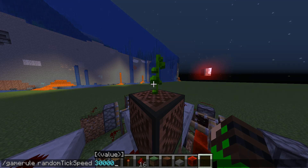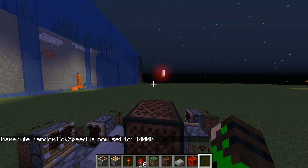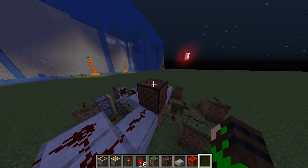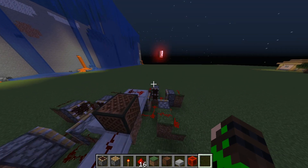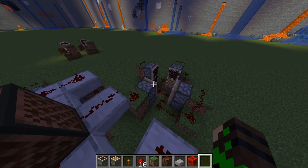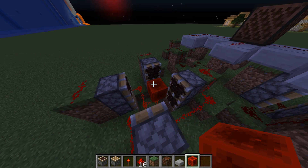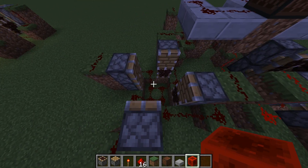If you look really closely, each time that redstone block moves it's actually activating the note block four times in the same tick. If we slow down the game by lagging it, you can see that each tick doesn't just have one note — it has four notes. This clock is about 8 hertz in base speed, but since there are four signals per tick, it's actually 32 hertz already. So with just one module we have a clock almost as fast as the last one. I'll activate all three modules now.